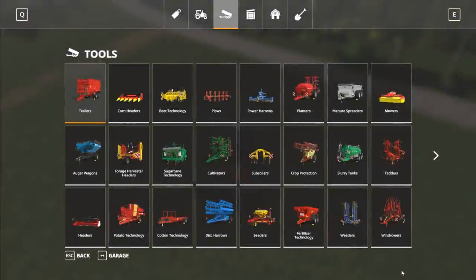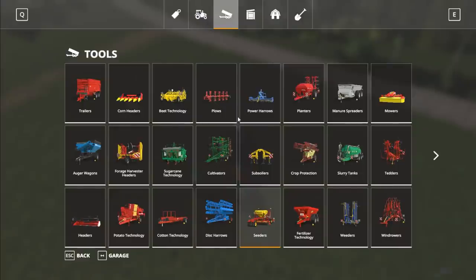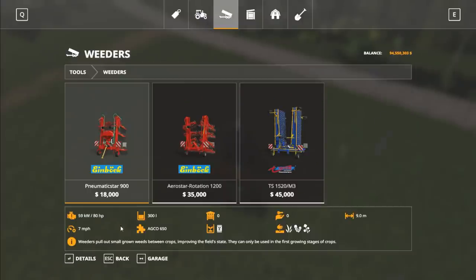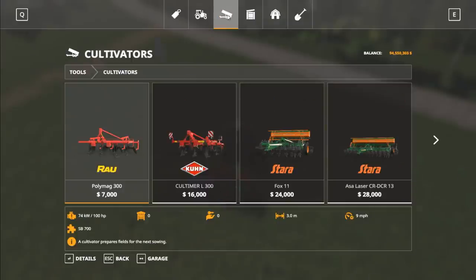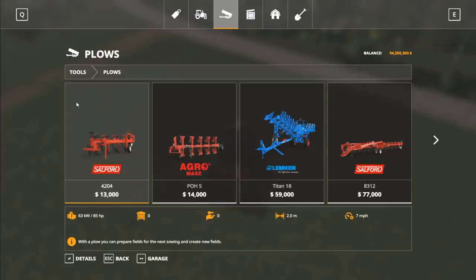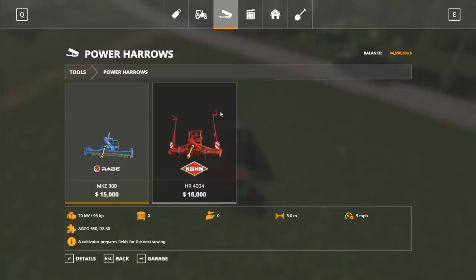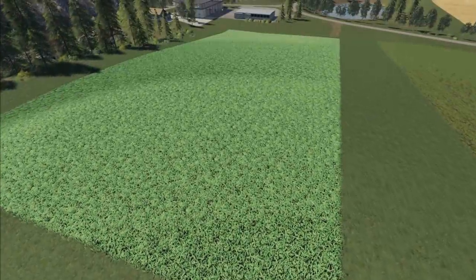In the store menu under Seeders, you'll see the oilseed radish symbol in the bottom corner of compatible seeders. Under Weeders, there is one weeder in the base game that also has the oilseed radish symbol and can be used to apply it. To incorporate the oilseed radish into the ground you can use a cultivator, disc harrow, plow, power harrow, or subsoiler to get that fertilizer state.